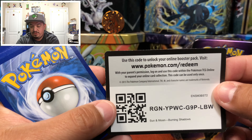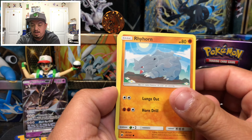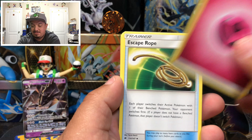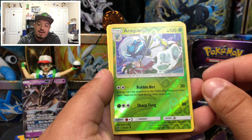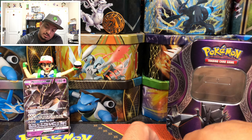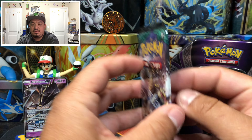Here is the code card — one, two, three, four, one, two. There is a reverse holo Tangela, Pikachu, energy card, Escape Rope, Vikavolt, Lurantis, Araquanid — that is the reverse holo rare. And a Malamar, that is a rare non-holographic card. Onto Guardians Rising.